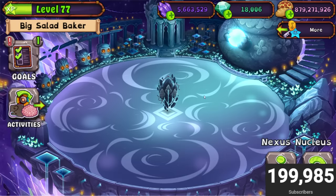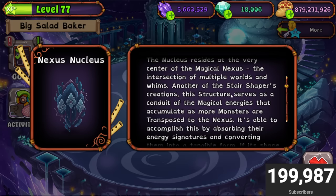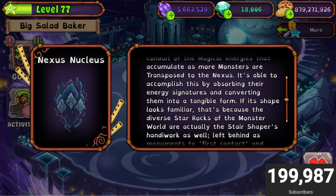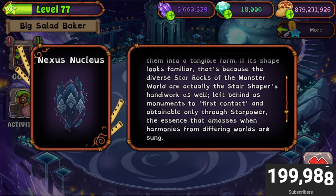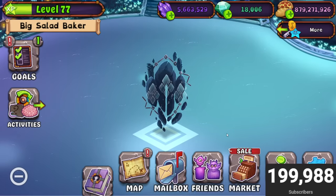Let's click on this nexus — nucleus. The nucleus resides at the very center of Magical Nexus, the intersection of multiple worlds and whims. Another of the stair shapers' creations, this structure serves as a conduit of the magical energies that accumulate as more monsters are transported to the nexus. It absorbs their energy signatures and converts them into a tangible form. So it changes shape as you get more monsters? I don't know — I just want to get monsters.